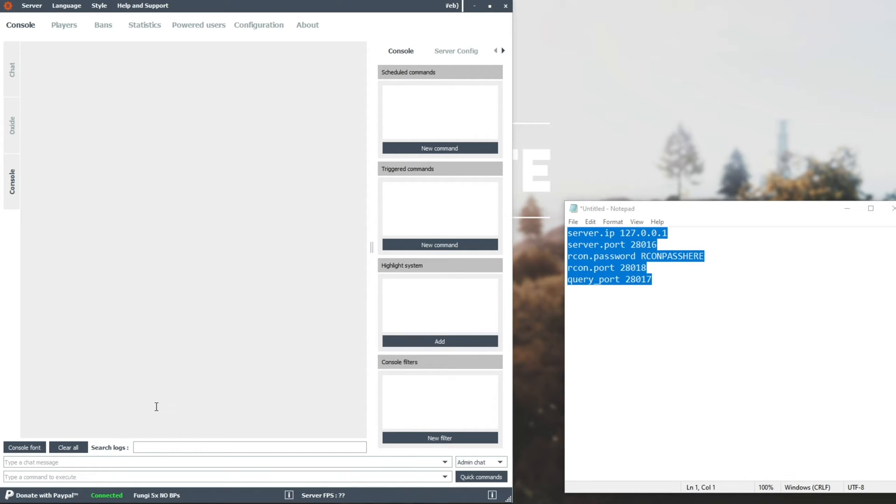So, Console. Down here at the very bottom, we have 'type a chat message', which will obviously send a message to the server, and 'type a command to execute'. Note these are different — the one on the top box will be sent to the chat in-game and everyone can see it. So I'll say 'hello' and hit enter to send it. As you can see, the current time, 'say hello' — where it says 'say', this will be replaced with a user's username.